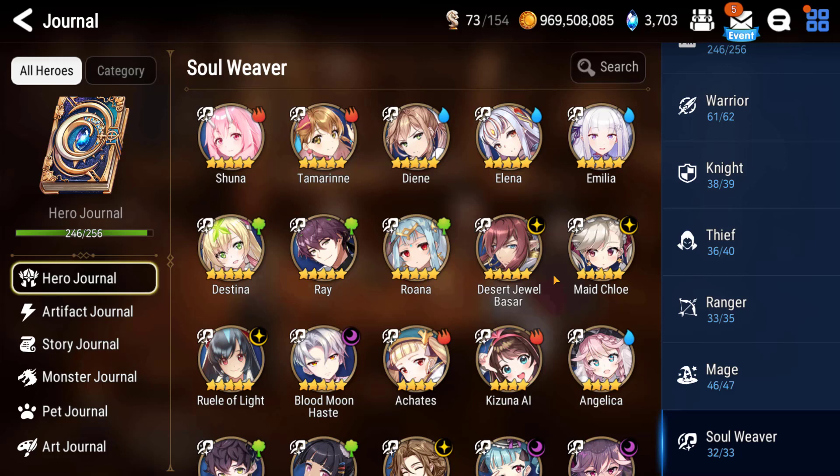In terms of whether you should pull Shuren or not, I'm going to say she's a safe skip. If you're a whale and you want to get everyone, sure go ahead, but she's not going to be super meta-relevant. Maybe in the most niche scenarios she might be okay, but most people can skip her and it's not really going to impact you too much.